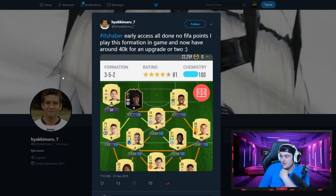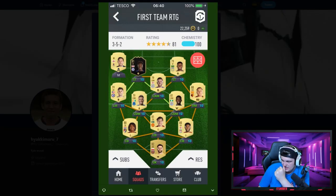The last team for the episode is from Hayakimaru — early access done, no FUT points, plays a three-back formation with around 40,000 coins for upgrades. I'd upgrade your right striker straight away and go with Jamie Vardy. Apart from that, maybe upgrade Madison — but the main upgrade I'd suggest is Jesse Lingard at CAM, who is fantastic in that position. Then possibly work towards the Ones to Watch N'Dombele to replace one of your CDMs.